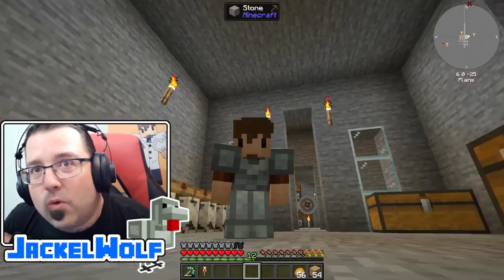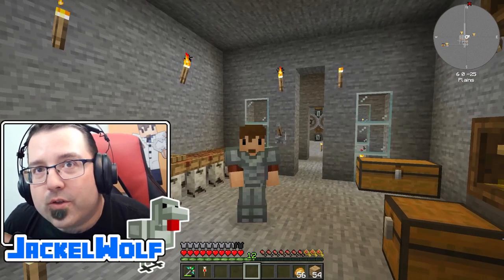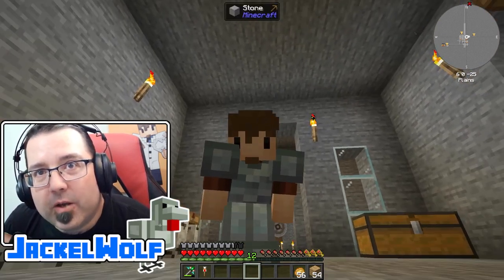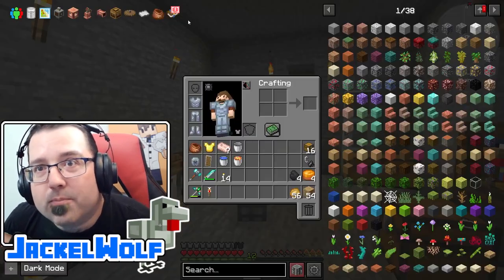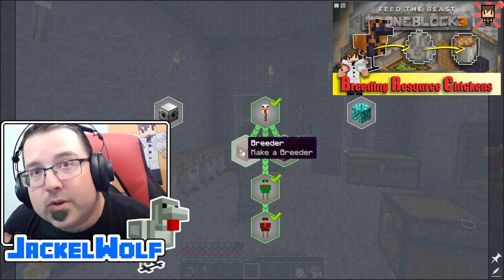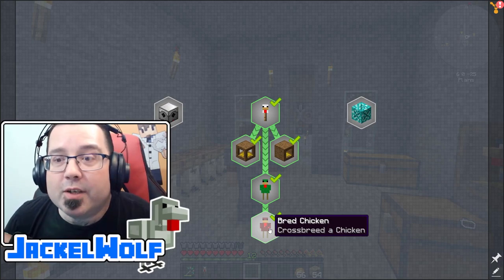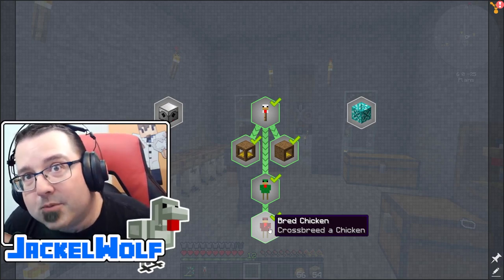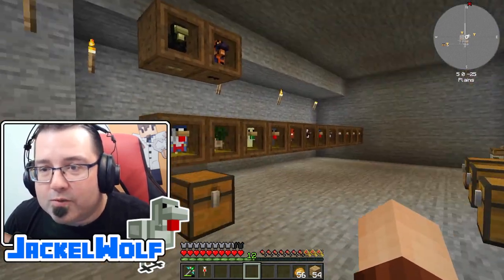Hey everyone, Jackal Wolf back in Feed the Beast Stone Block Three with another tutorial/let's play video. If you've been following along, you know we are working our way through the quest book. Last episode we finished off the chickens quests by building a breeder and using it to breed two different types of chickens together to get a third type, and then breeding two of the same types to get a higher level chicken.